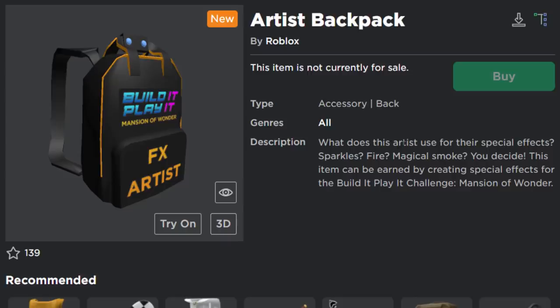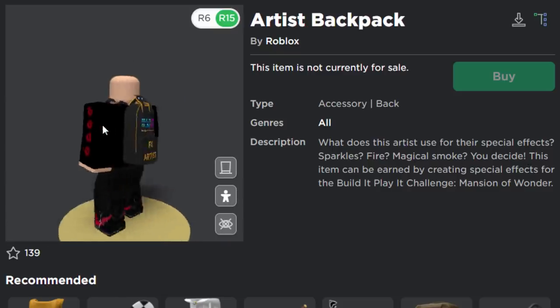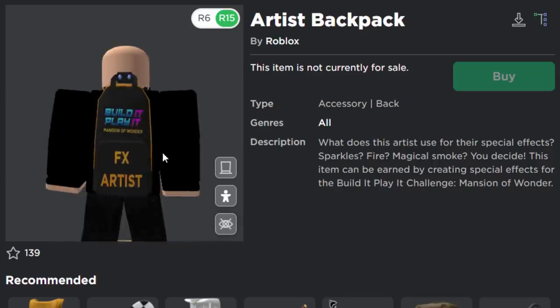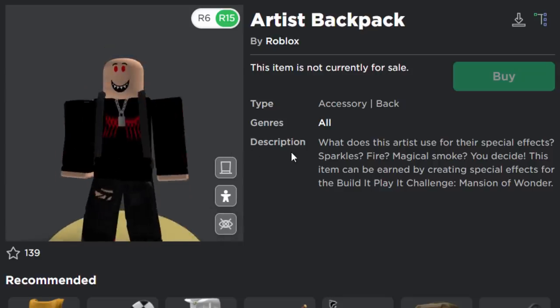This next one is a little bit basic — the Artist Backpack. What does this artist use for their special effects? Sparkles, fire, magical smoke — you decide. You get it from the Mansion of Wonder Challenge. It's pretty basic and alright, I don't mind it, it's just one of your standard Roblox backpacks.